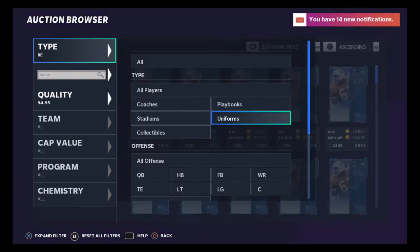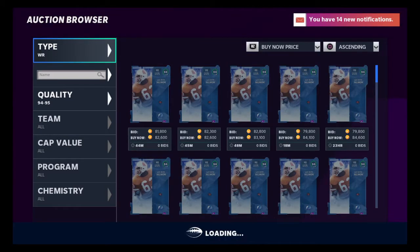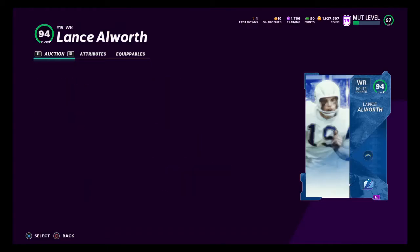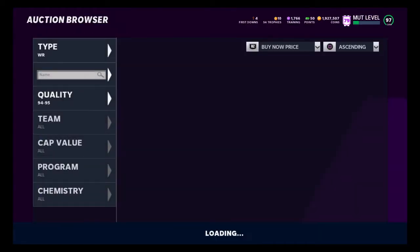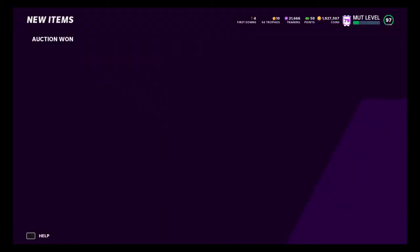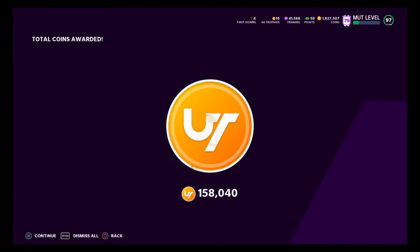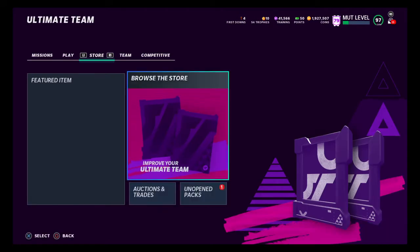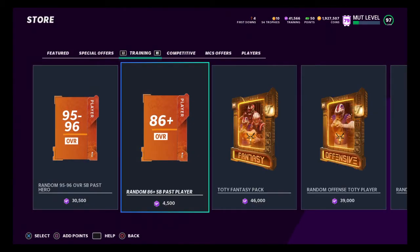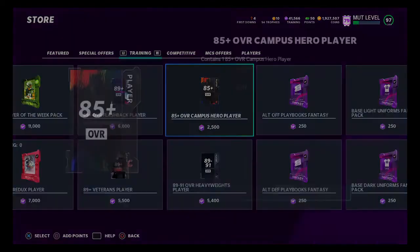I am up about 400,000 coins from doing this method so far. Now I've noticed that my pulls for my 95s have started to drop off a little bit. You could also be rerolling the Team of the Year packs through the arbitrage method, or creating the Playoffs card through the arbitrage method. It just depends on which way you want to go.